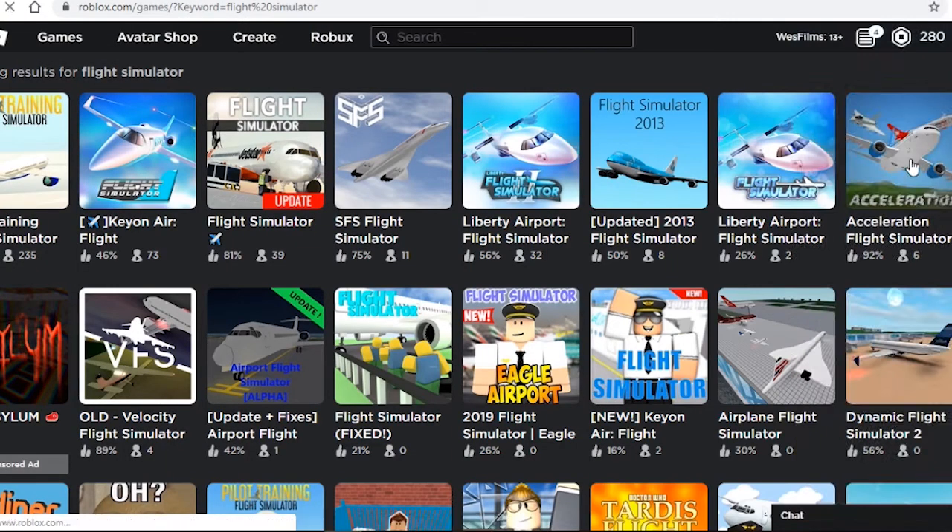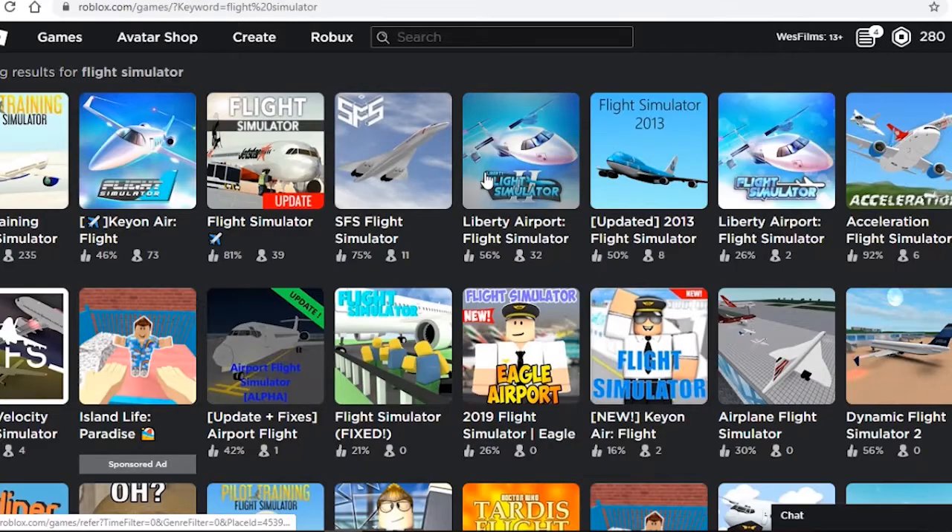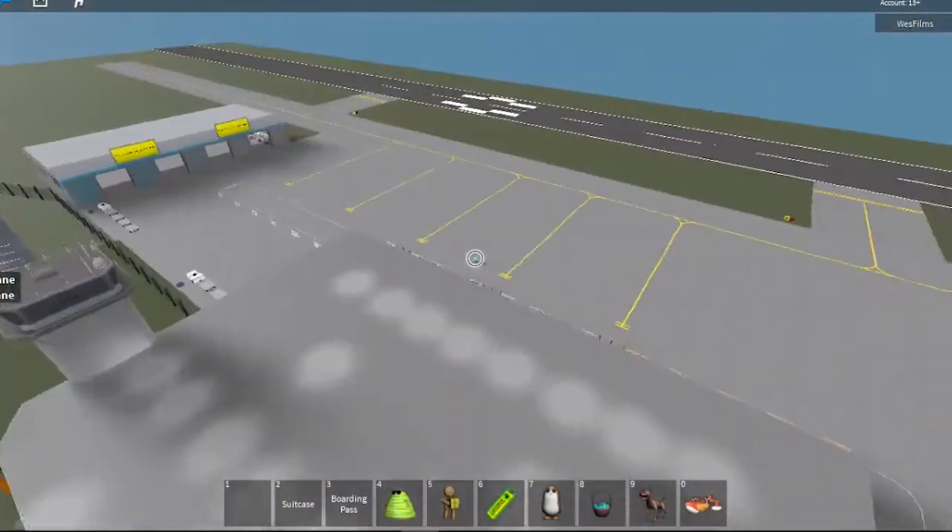We're slowing down in time actually — okay, this one's pretty okay. Acceleration flight simulator — caution, this game is not yet finished, created 2016. What? I don't have 400 Robux. Airport flight simulator — oh, they have a whole loading GUI.